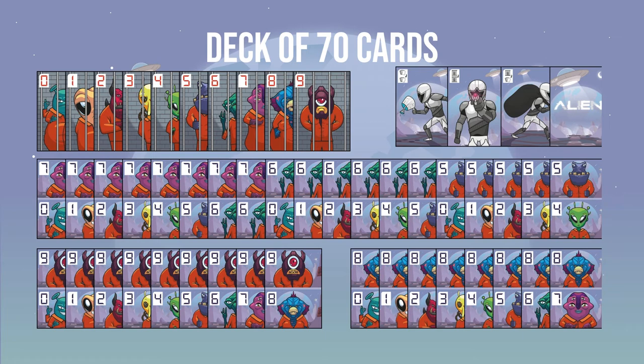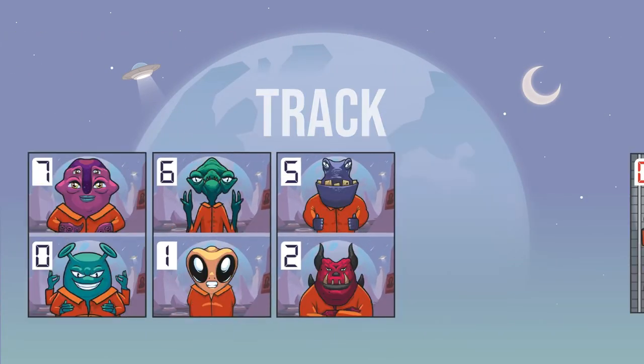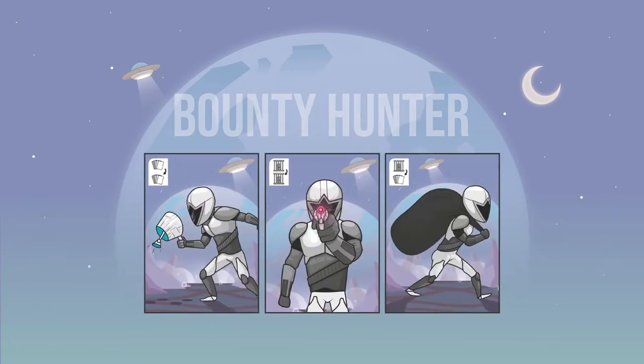The game contains a deck of 70 cards divided into the following types: track cards, capture cards, and bounty hunter cards.